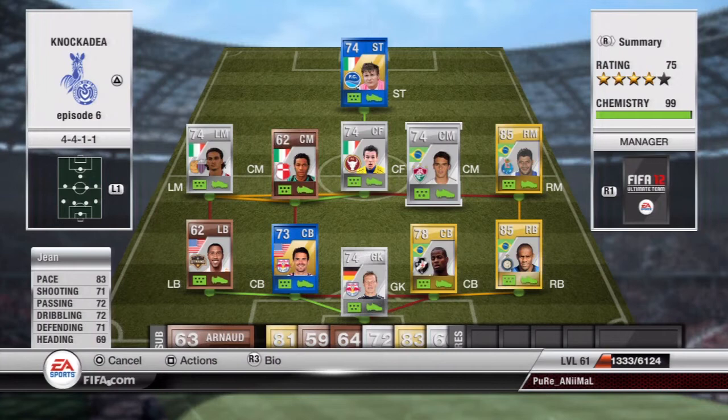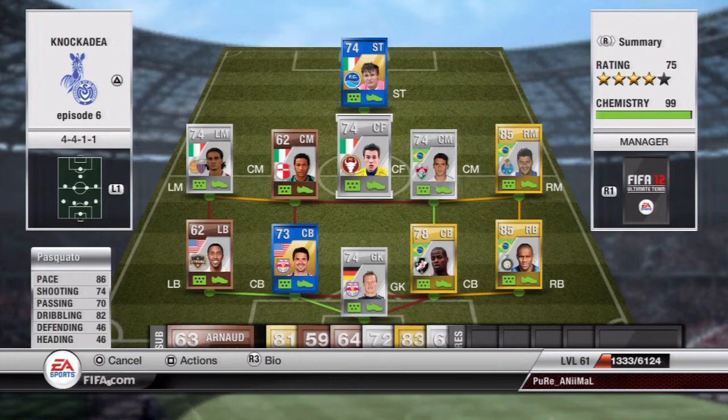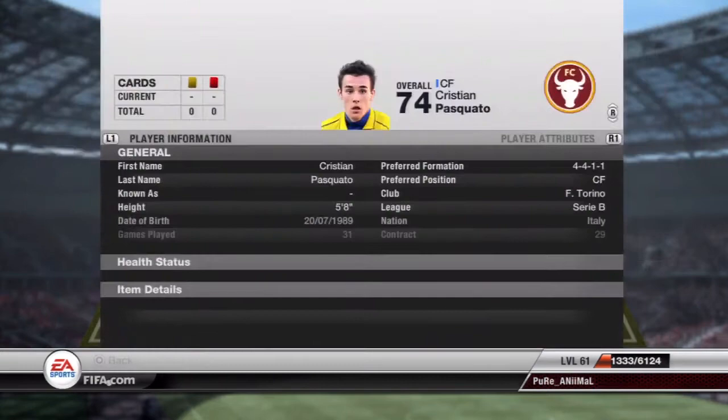Right mid is Hulk — 89 pace and 85 shooting, who I got as the random player. He's a tank, as most people know. Pesqueto — I'm not sure how to pronounce it — has 86 pace, 74 shooting and 82 dribbling. He's a really good player with three-star skills unfortunately, but he does have 28 goals in 31 games, which really shows how good he is.